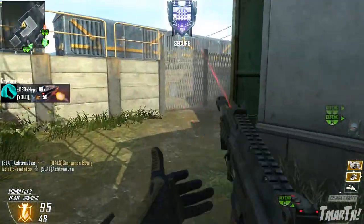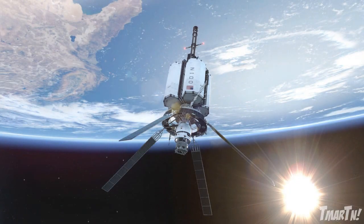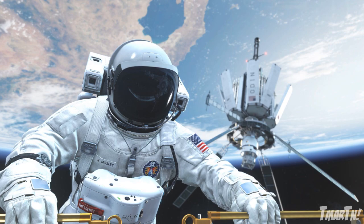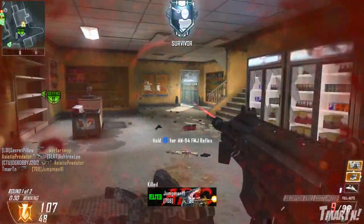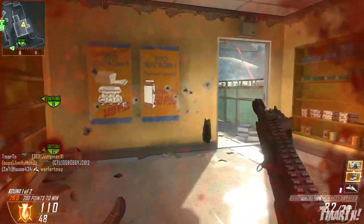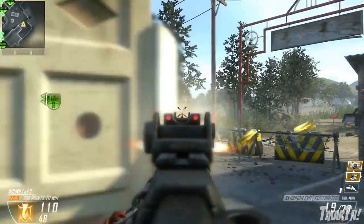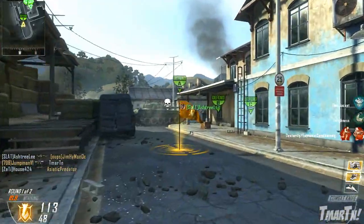The next thing I want to show you guys are a few more screenshots — this time from single-player. As you can see, they're pictures of the Odin satellite up in space. This is the weapon that shoots down those Thor rod missiles that just rain down hell on the earth and destroy everything. I thought they looked really good — they kind of show off how great this game is gonna look. I'm excited to do a little bit of space warfare in Call of Duty Ghosts. I've been looking forward to that for a long time, and it seems like we're finally gonna be able to do that.